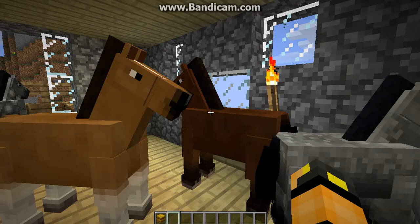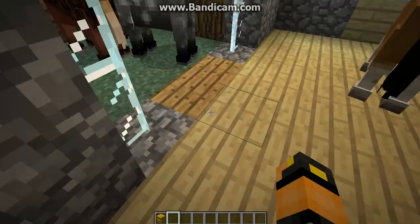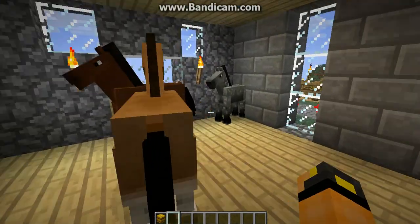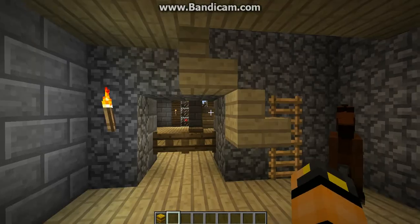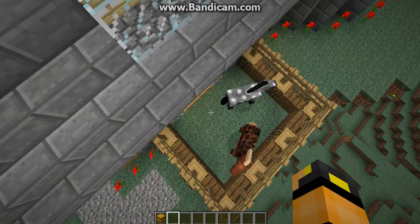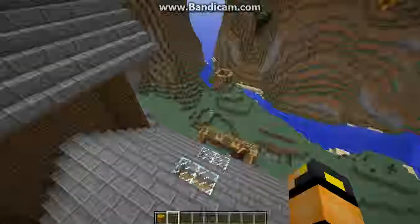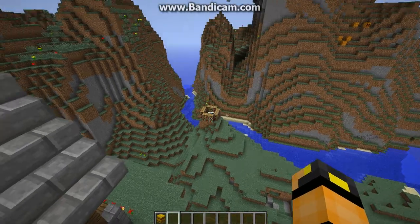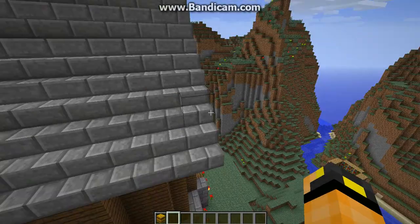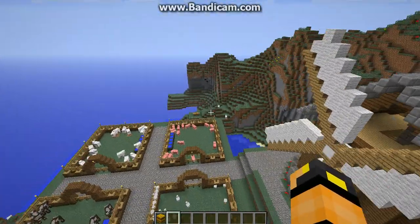The horses are mating — I already have two babies, one over here and one over there. These are my horses — I made this pen. I don't know, I guess when you first download the map you get enchanted stuff, so I guess that's why I put the enchanting table over there.